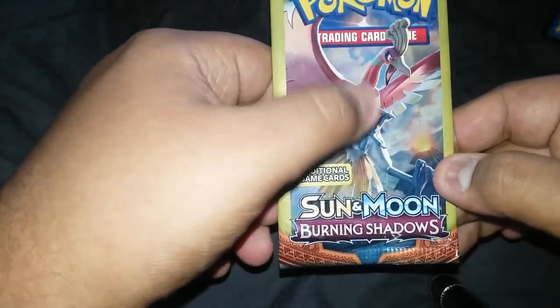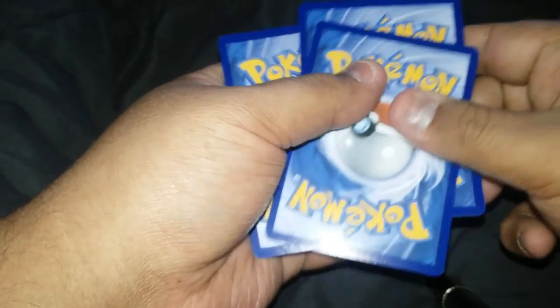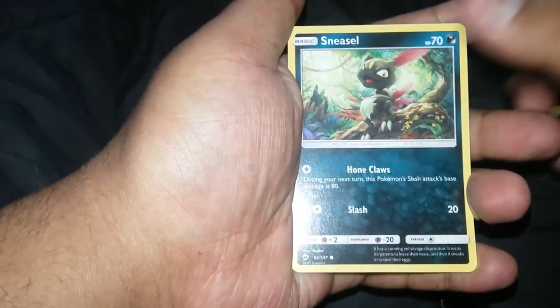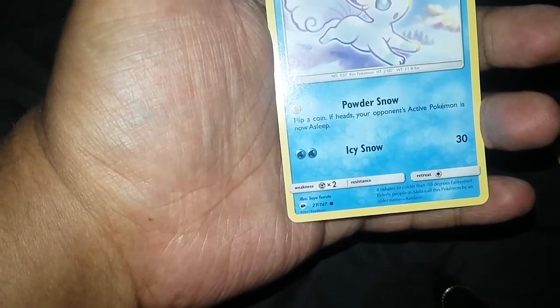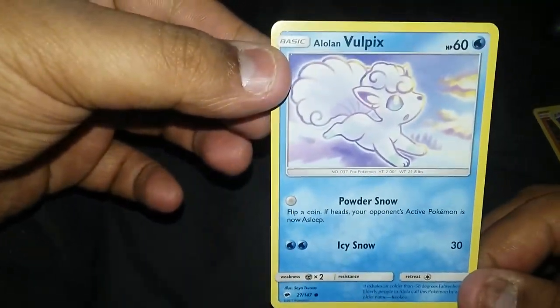Last pack — let's see if we could get a Ho-Oh. We have a Nidoran, we have a Weedle, and the Alolan Vulpix. Okay, Alolan Vulpix.